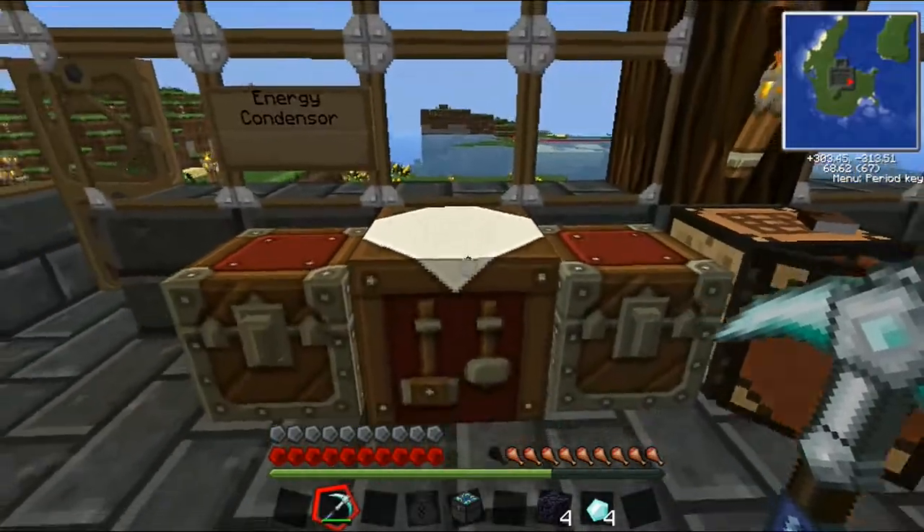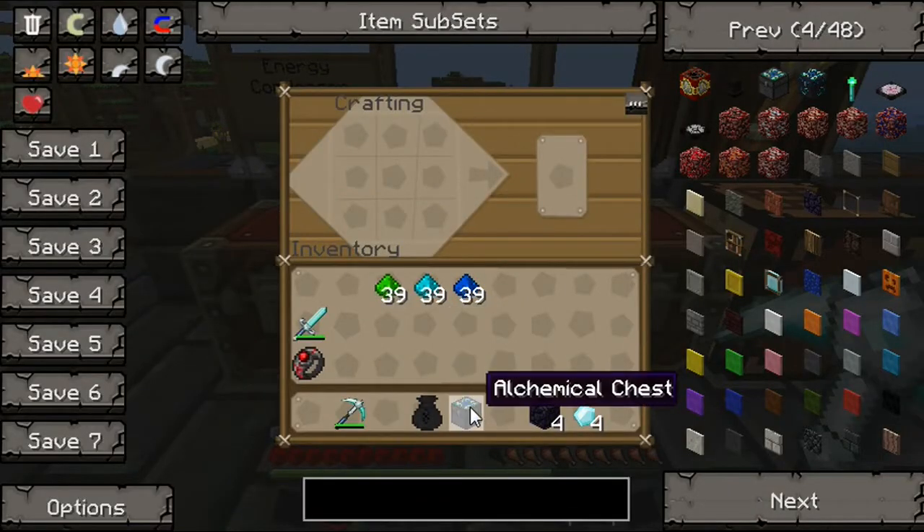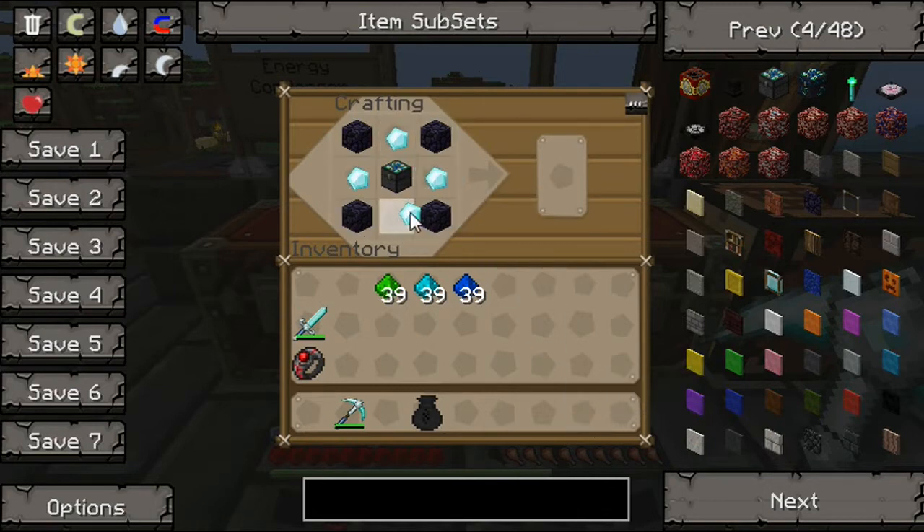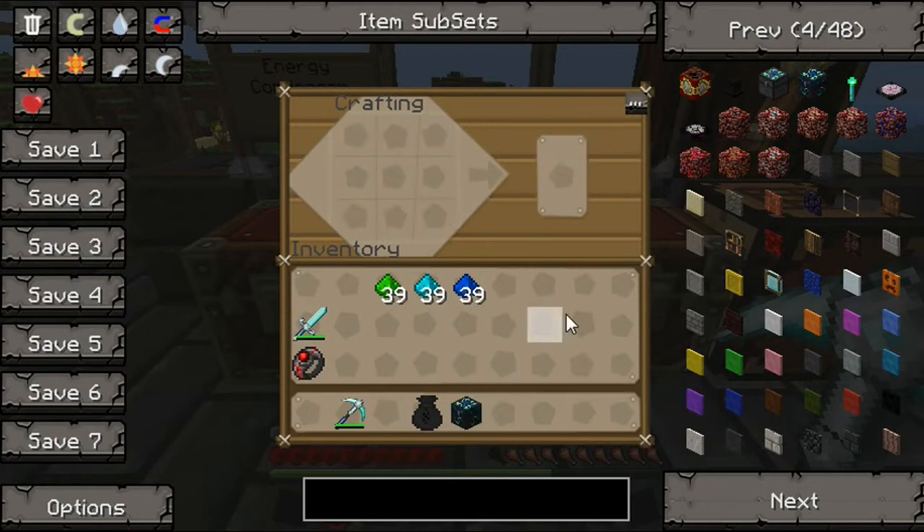Now that we have the alchemical chest, we'll be crafting the energy condenser. We do so by placing the alchemical chest in the middle that we just crafted. We'll then take our four pieces of obsidian and place them in the corners. Last but not least, put our diamonds around it like this, and as you can see, we now have the energy condenser.